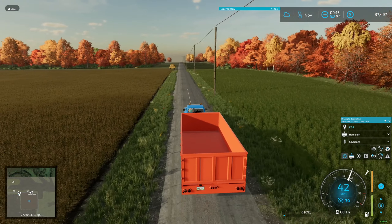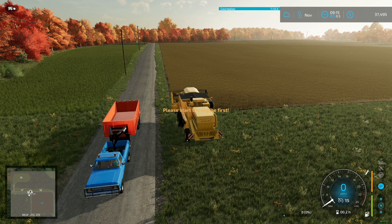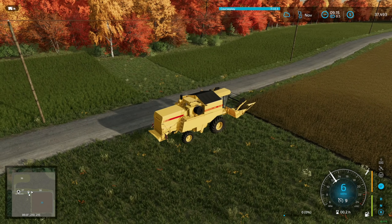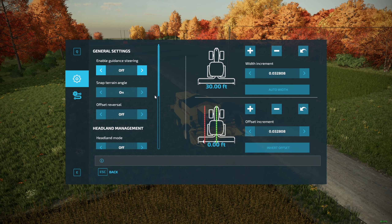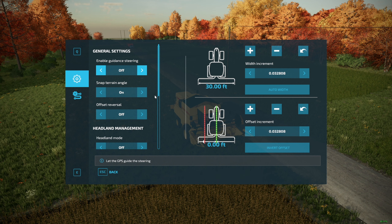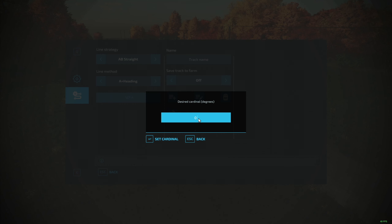For GPS — it's called Guidance Steering, and it's available in the mod hub for PC only, under the Gameplay section. First thing you do: hold down Alt and push C at the same time. That turns it on — you'll notice it in the bottom right. Then Control+S, as in Sam, will open the menu. We're going to go to the second page, put it to a plus heading, and you either have zero or 90 — zero is going north, 90 is going east.